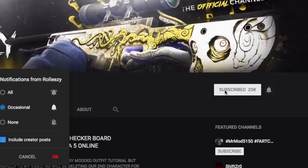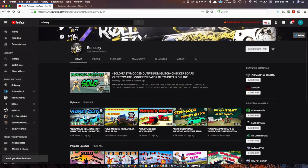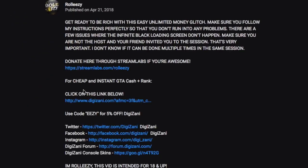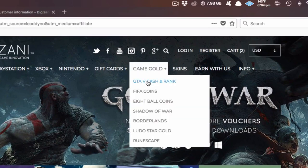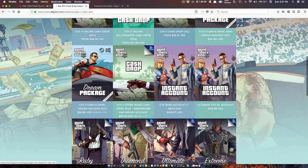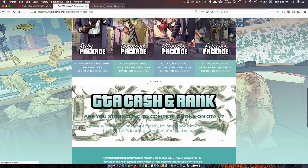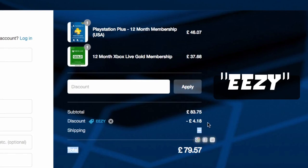If you're brand new to the channel don't forget to subscribe and turn on post notifications. If you're interested in GTA 5 online modded accounts, go to my latest upload and click the link in the description. This will lead you to Digizani, the most trusted site to purchase cash and rank services on all platforms for GTA 5 online at reasonable prices. Use discount code EEZY to save money at checkout.